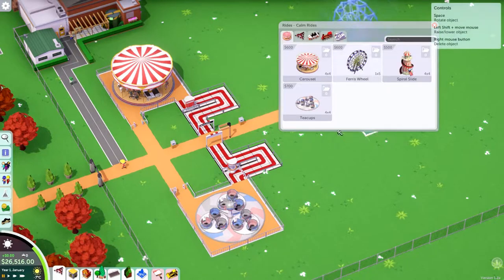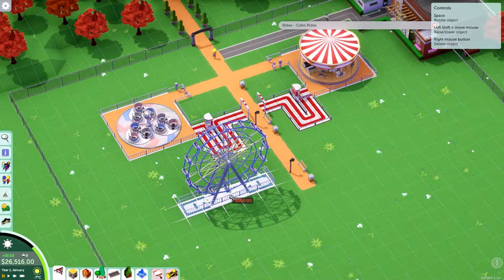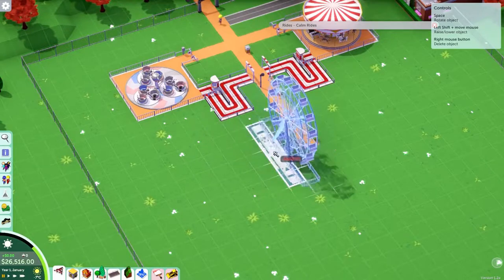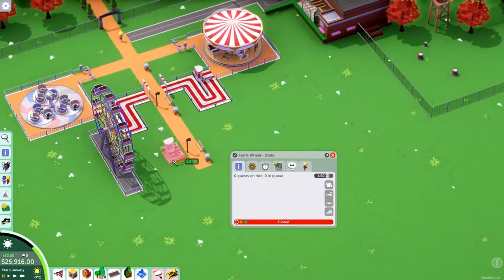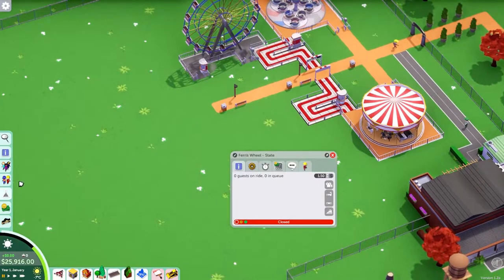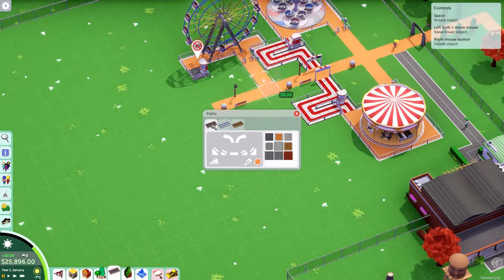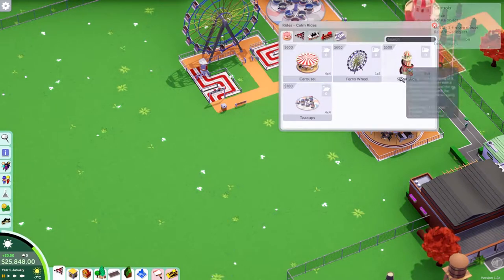Now we need the ferris wheel and the spiral slide. I always forget the rotation controls — shift lowers it, space rotates it. I'll put the ferris wheel right here, entrance there, exit there, open it straight up, put the path down, and do a small queue. Then the spiral slide — it's a small thing, entrance on this one, open it straight up.